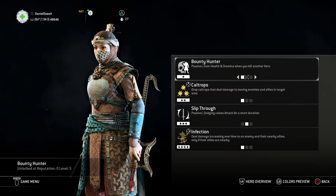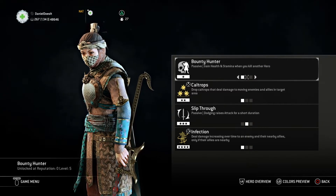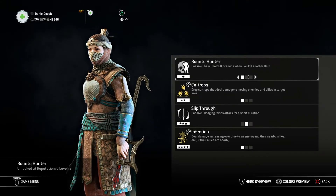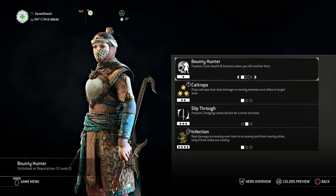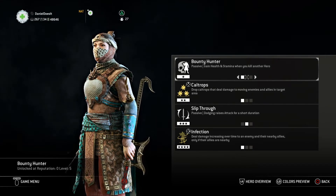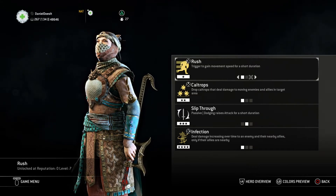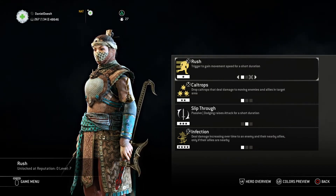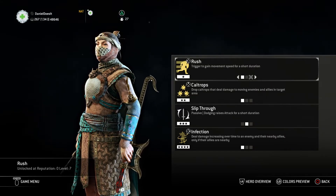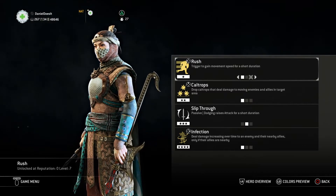I choose Deadly Do It over Bounty Hunter because we're on Breach Defense and we have no respawn punish on that side. Bounty Hunter would be more fitting for an attacking role. Rush is pretty cool for Dominion, but compared to the other feats available in the first slot, I would not go for it.